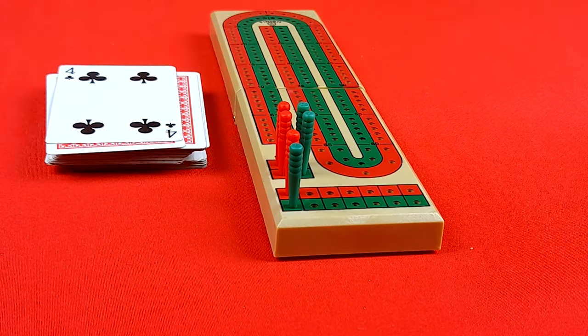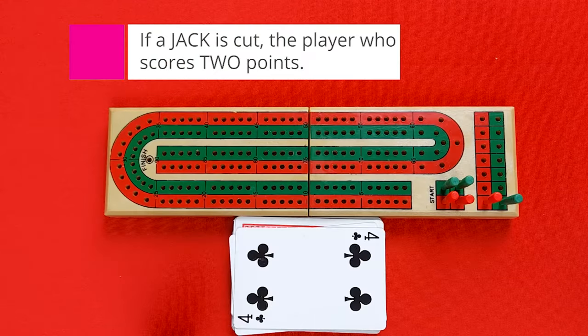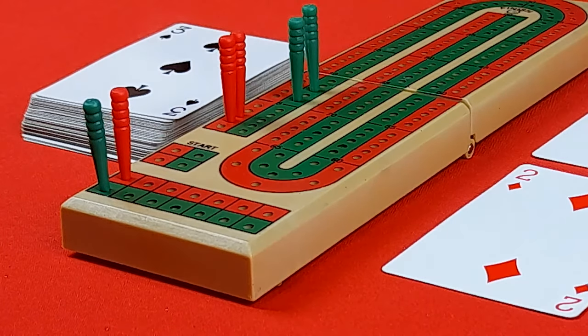The player who did not deal will cut the cards, and the player who did deal turns over the top card. This card is a shared card used later in the hand. If the card turned over is a jack, that player scores two points. Any time you score points in cribbage, you move the back peg forward from the front peg by the amount of points scored.